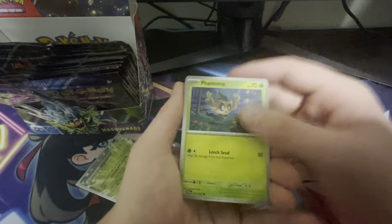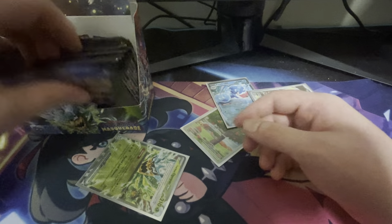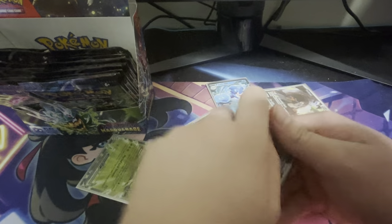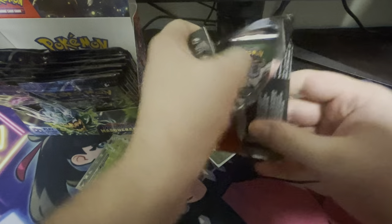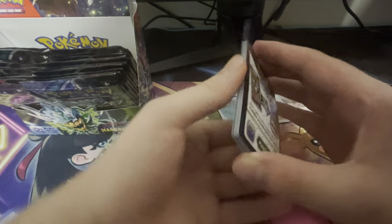We have a Froakie, Eevee, Phantump, Sunflora, Glalie, Morpeko, Hawlucha, and another Ogerpon. This is harsh! I didn't think Twilight Masquerade would be this harsh. This second half of the box has to be crazy.